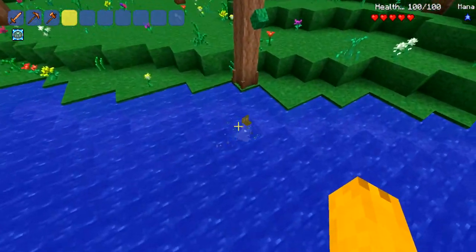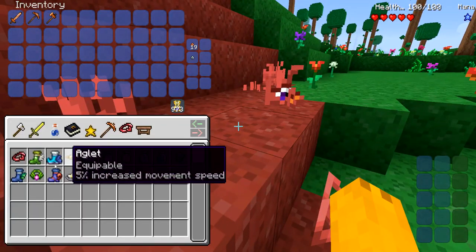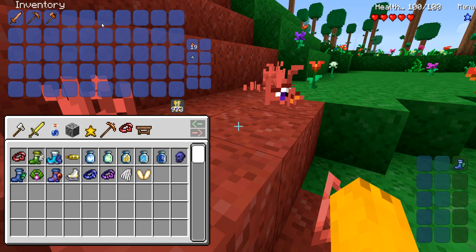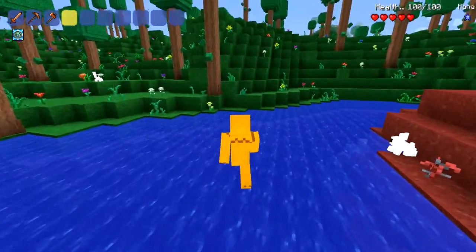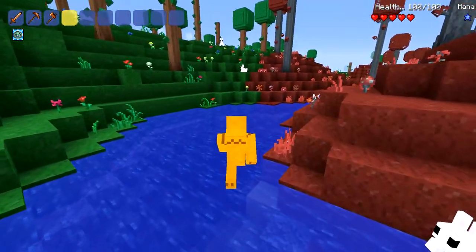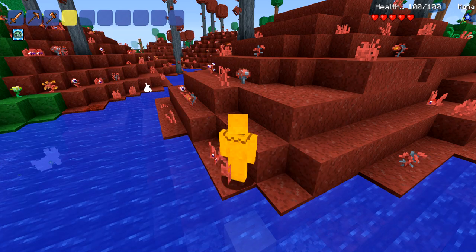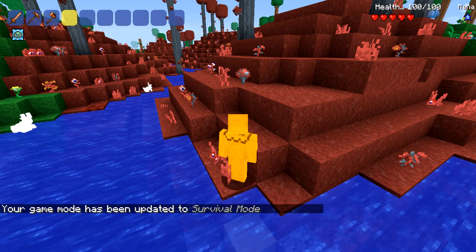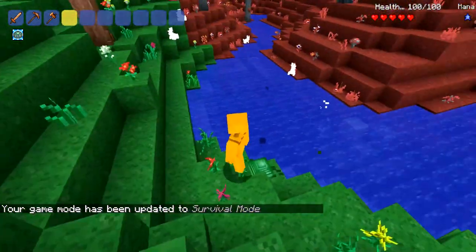Alright, let's test out some of these accessories. Water walking — let's start off with that. Do I walk on water? Amazing! Next up we got sandstorms, blizzards, and the bottle. Let's try it and see how this works.